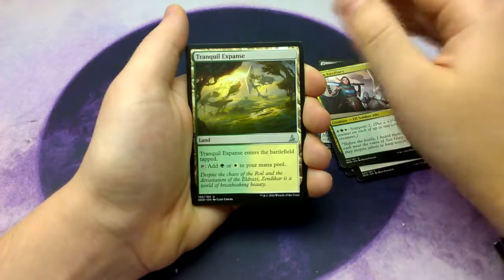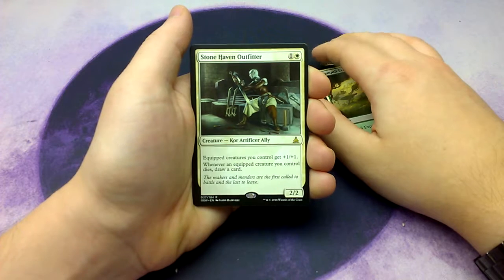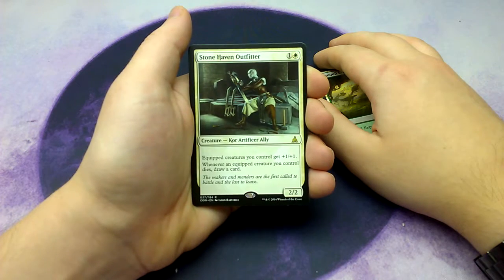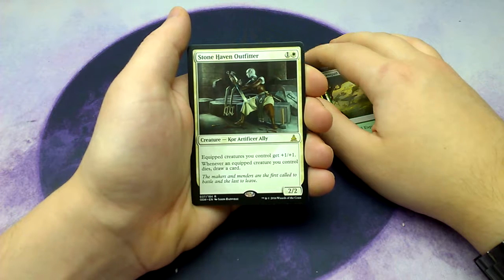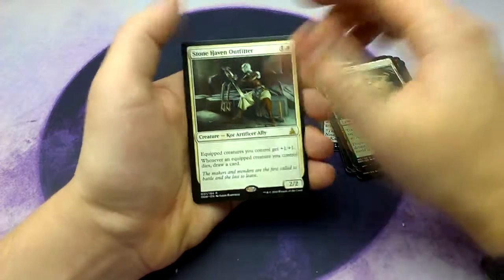Tranquil Expanse. And our rare is Stonehaven Outfitter. For one and one white, it's a Dwarf Artificer 1/2 creature. Equipped creatures you control get plus one, plus one. And whenever an equipped creature you control dies, draw a card.